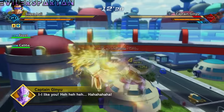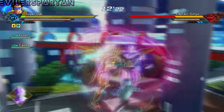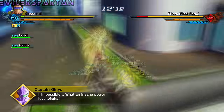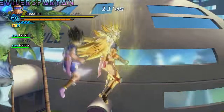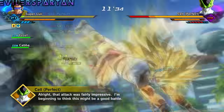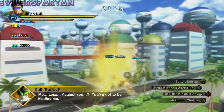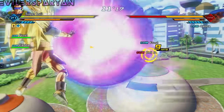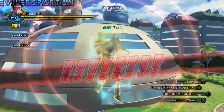Once you defeat Captain Ginyu or deal enough damage, Frieza will revive and then you have to defeat him. After Frieza, you go to fight Cell. None of this is too hard. You get a warning sign and Cell Jr. comes in. Once you defeat Cell Jr. or do enough damage, perfect Cell will come back revived and you have to kill him one more time.